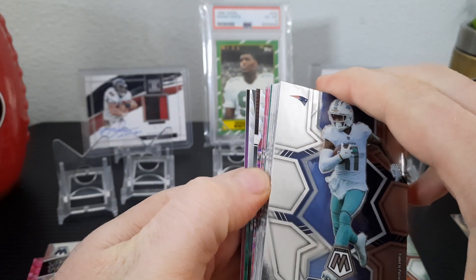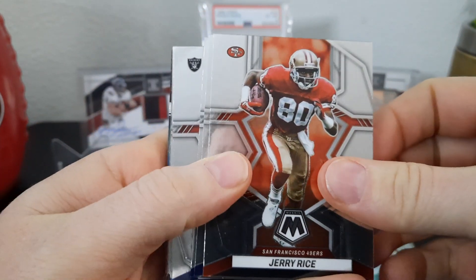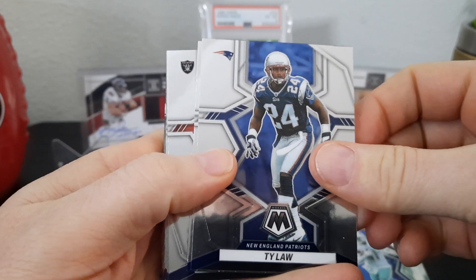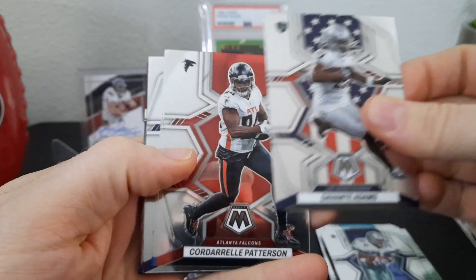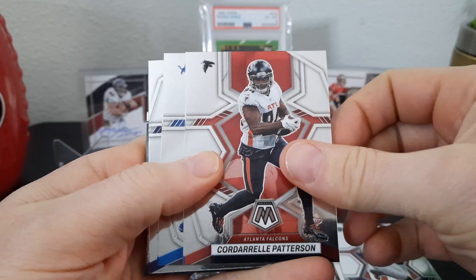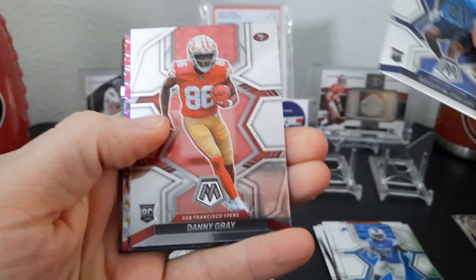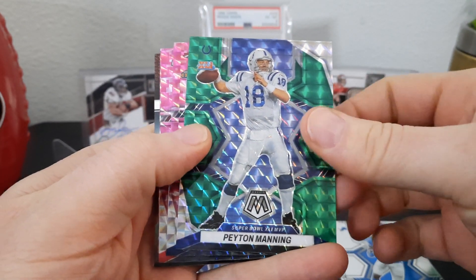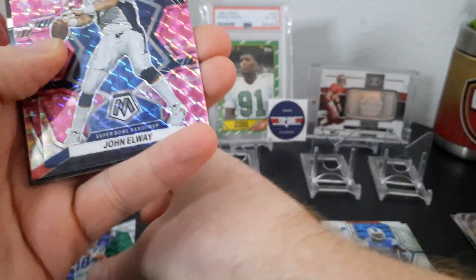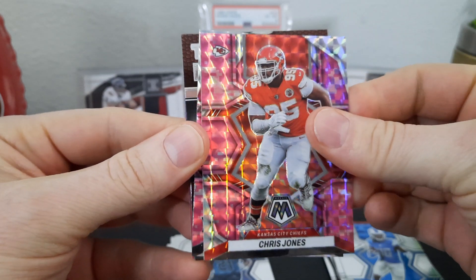Alright, like I said this is gonna be a fast one. There's one color in here. Davante Parker, there's a Jerry Rice for the PC, got a Ty Law, Marshall Walker, Davante Adams National Pride, Cordell Patterson, Jamal Williams. There's a rookie — Roger McCreary. Danny Gray for the PC — it's a rookie. We got Manning green. John Elway green. John Elway pink camo. Peyton Manning green was nice though. We got Chris Jones pink camo.